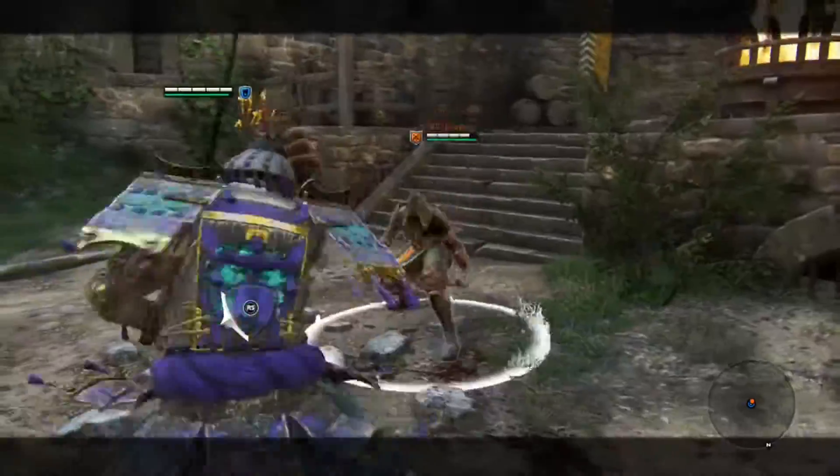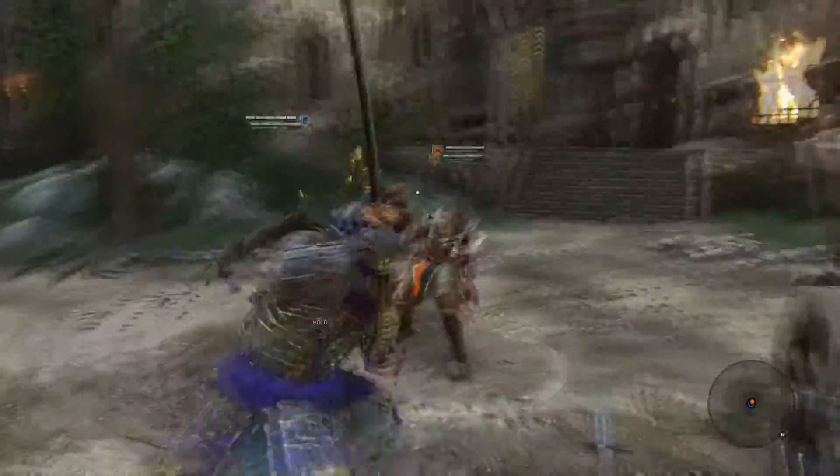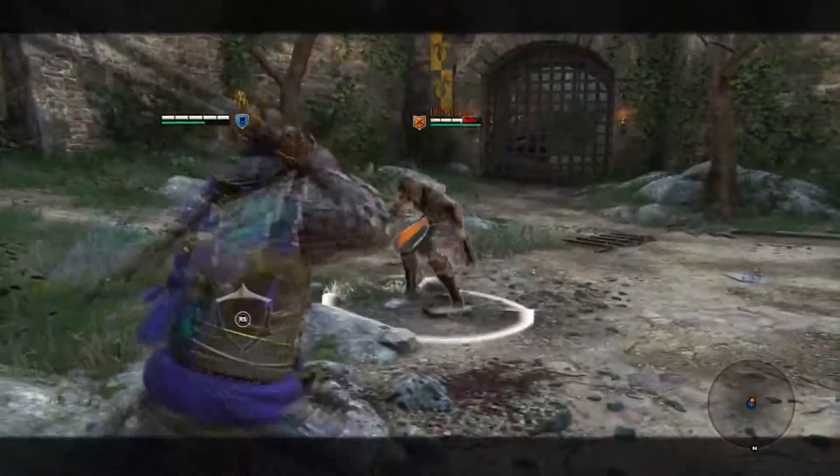Both Helm Splitter and Swift Strike are great ways to start a chain of attacks, which we'll get into a little bit later. Grasping Pounce is performed by lunging towards your target and guard breaking immediately after.